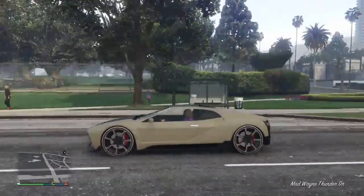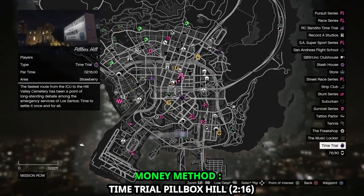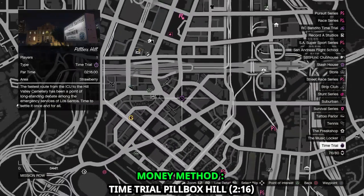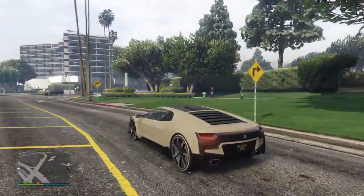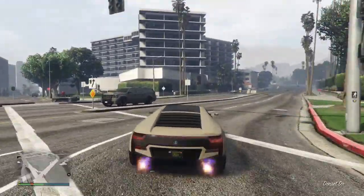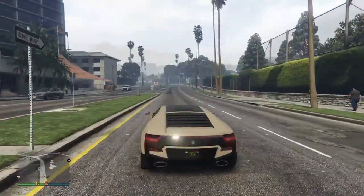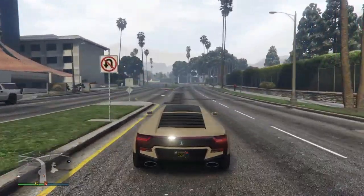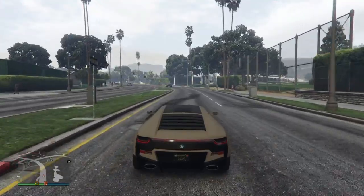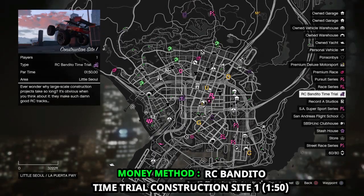Now we are going to talk about three other fast and easy money making methods. The first one is the normal time trial, which is Peel Box Hill. I recommend using a fast bike like the Bati 801, which costs only $155,000, or if you are rich you can use the Western Power Surge. If you complete this time trial within the time requirement of two minutes and sixty seconds, you will get paid $101,000.